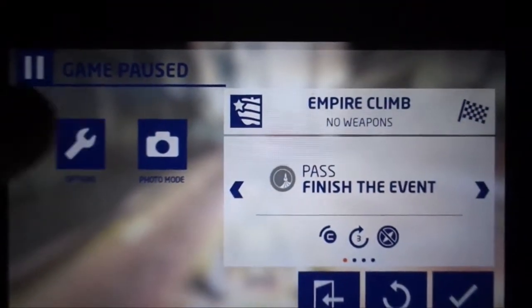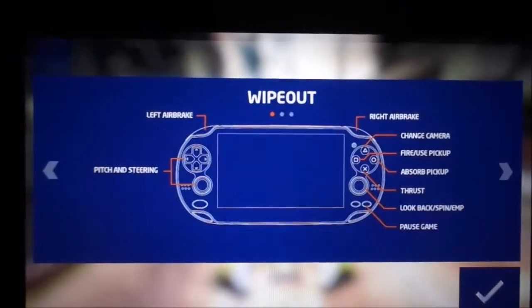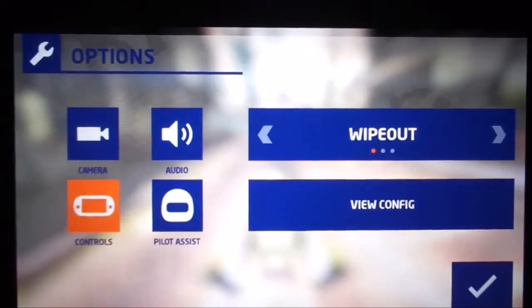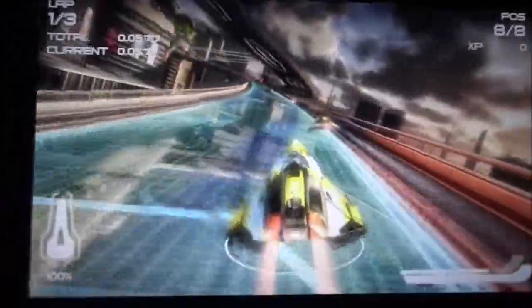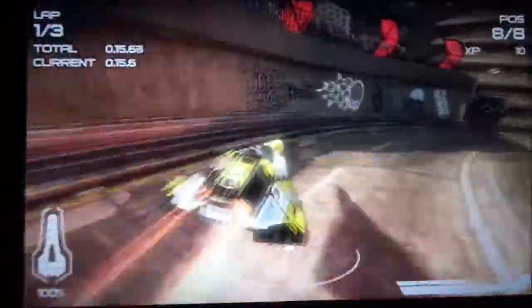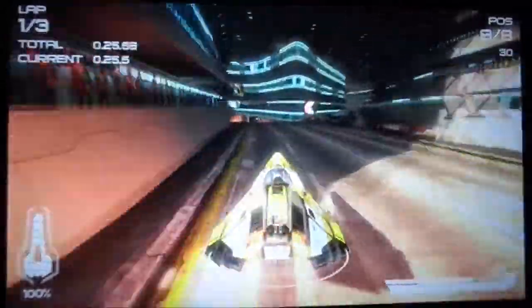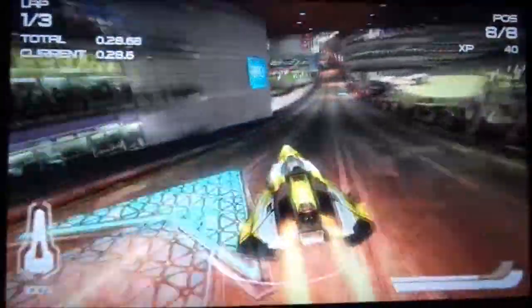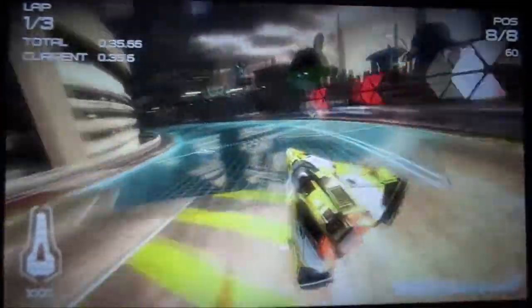So the first thing I'm going to do is change the controls. Here you can use the D-pad or the analog sticks to steer your ship. You've got your air brakes like in the previous games. You can straight away see how good the game looks. You hit the speed pads to go faster. We do have offensive weapon pads and defensive weapon pads, which is a bit different to previous games — a bit more tactical. They're different colours so you can easily tell the difference.